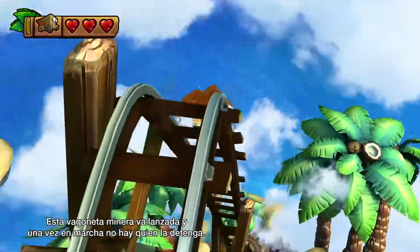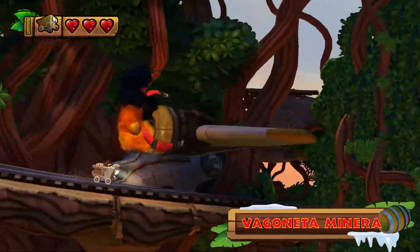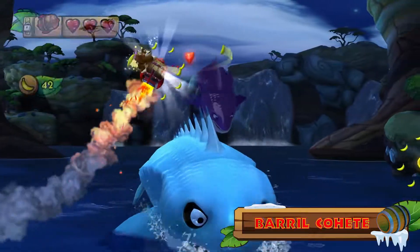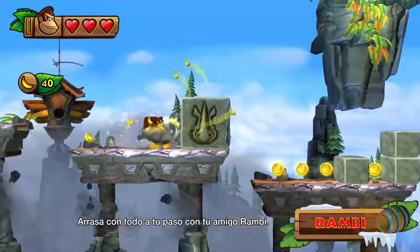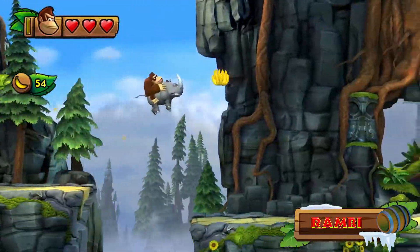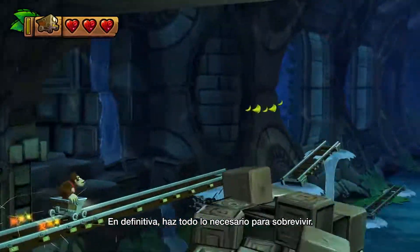Once the ride begins, you can't stop this runaway minecart. Soar through the air on a rocket barrel, smash through obstacles with your animal friend Rambi, and do whatever it takes to survive this wild journey.